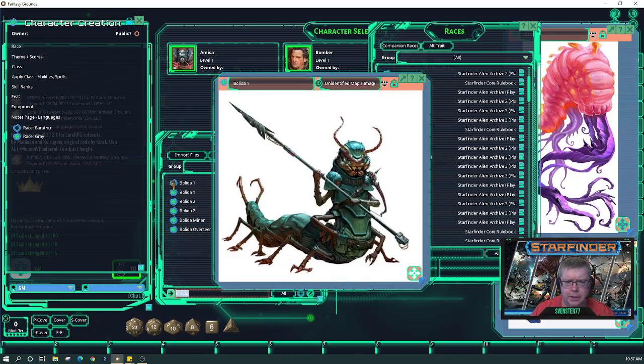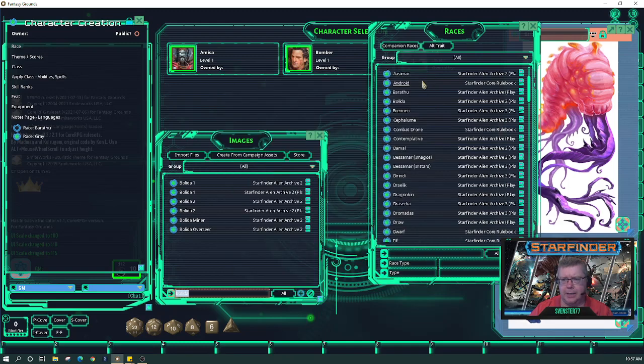I have a player who is a Bolita right now. They are basically roly-polies — the centipede-like bugs that if you touch will roll up into a ball. That's what they are, and they can roll up into a ball and roll, and also gain armor class.